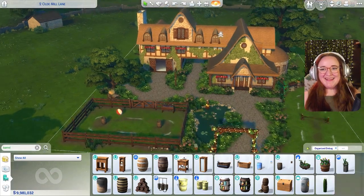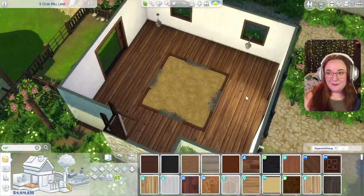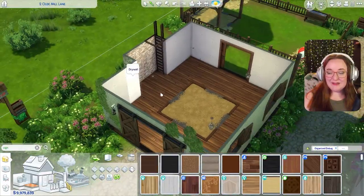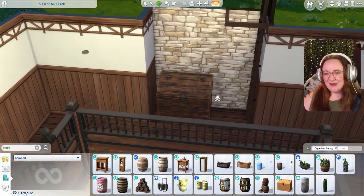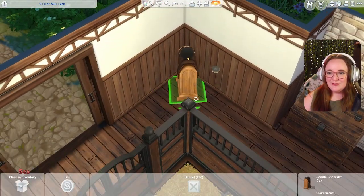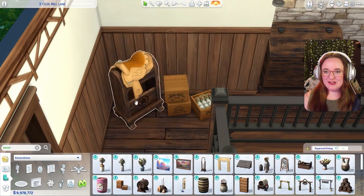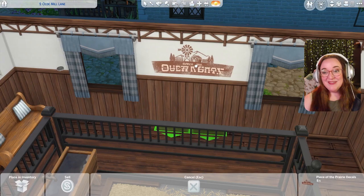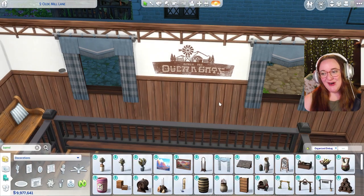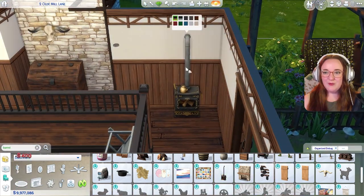Let's start working on the stable because I feel like that'll be the easiest. I'll put down the flooring, get the wallpaper in, a little storage chest, and a saddle display. We can have some nectar crates chilling in here too, maybe some artwork — maybe this could be their logo for the farm. Since we're in Henford-on-Bagley it's probably going to snow, so let's have a wood burning stove in here too to keep the babies warm.